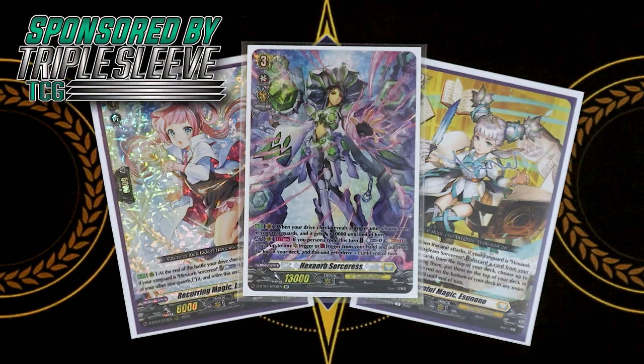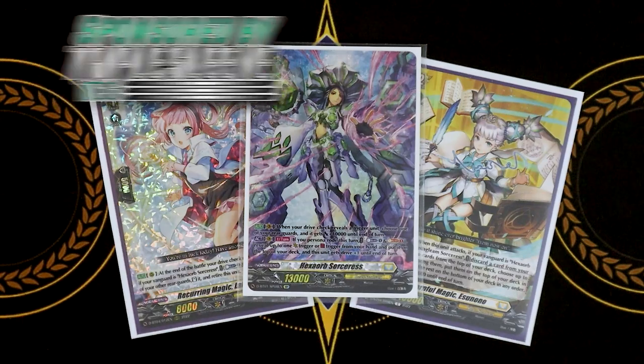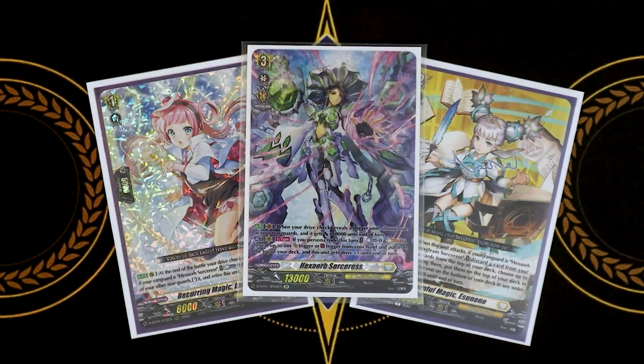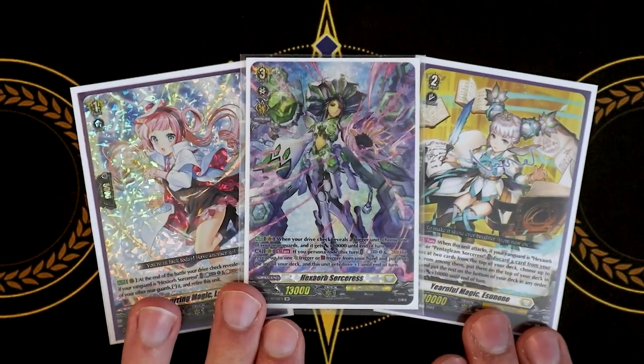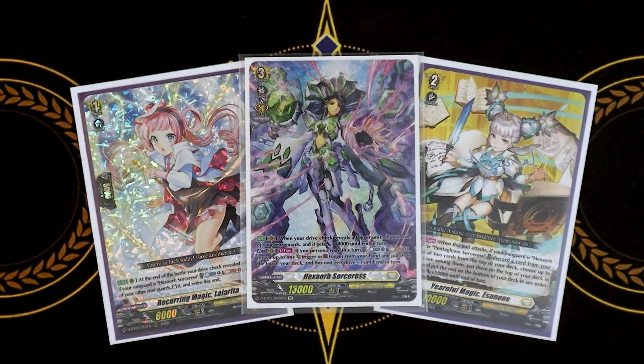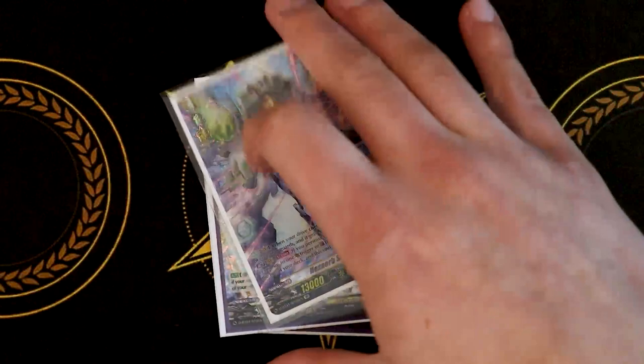Hey guys, welcome back to Nexus Core. I'm Richard, and today I'm going to be showing you my updated Hexaorb Sorceress deck profile. Hexaorb actually got some really good support with these two cards that came in DBT04, and they make the deck a lot more consistent and a lot more aggressive, especially with Lala Rita. So I'm going to go ahead and jump to the deck profile.